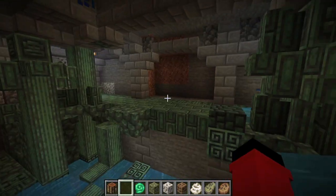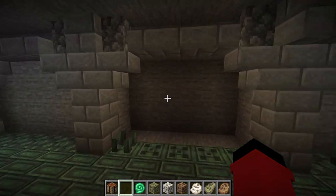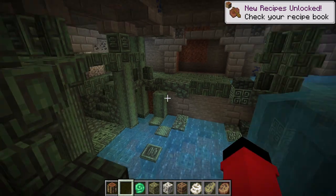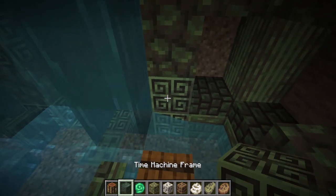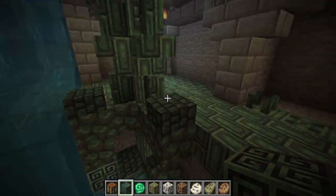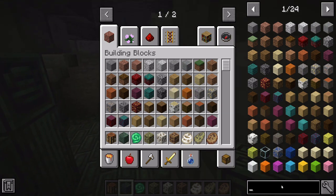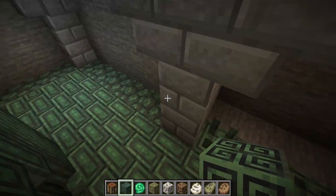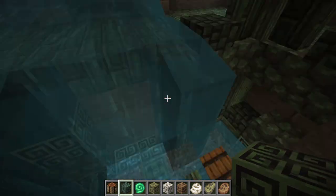We've arrived at the portal chamber - another structure that spawns in your world. This structure is not as important as the Henos one; it's basically a little hint to help you make the portal. The portal is made out of Time Machine Frames, and there are a lot of them over here. You can also just make the portal yourself after discovering Henos's temple. The Time Machine Frame is made like this: a clock with Henos Stone around it. Henos Stone spawns around the temple, so you can make the portal wherever you want.